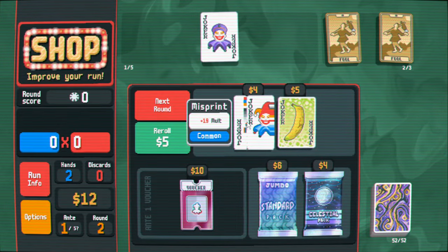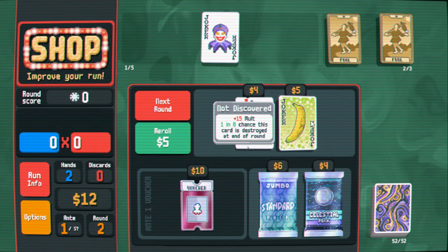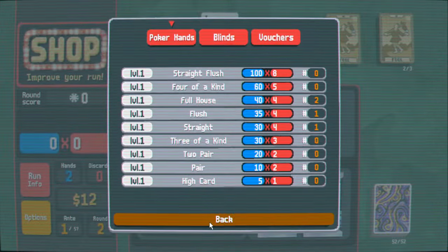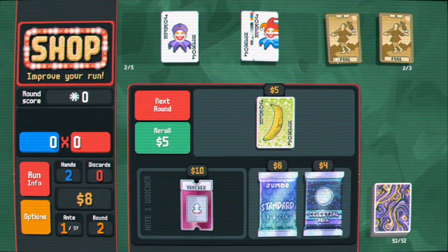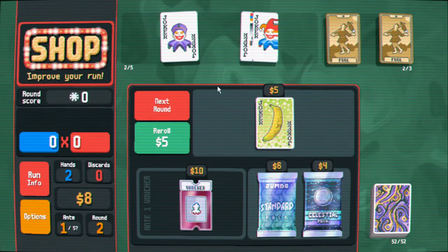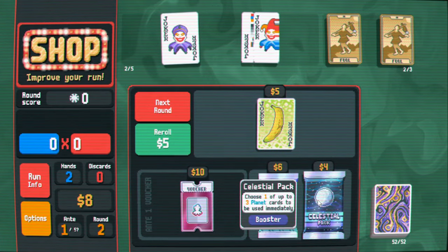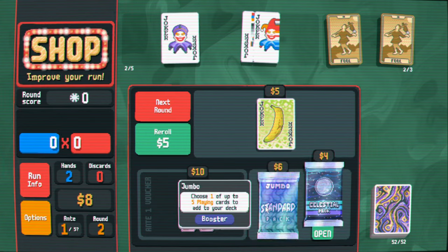Here's another joker — a misprint with a random multiplier. The banana has a one-in-eight chance of being destroyed but gives you a 15 multiplier, which is pretty good. There are also planet cards where you change what different sets are worth. I think I'll just take the joker for now. Once I start getting tarot cards that affect things then I can decide — I've had luck with two pair, and there's one joker where every time you play two pair the multiplier goes up.